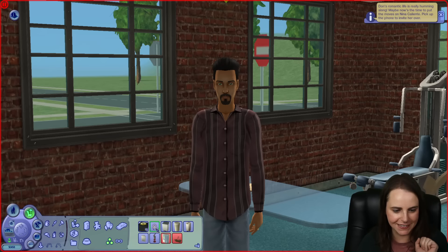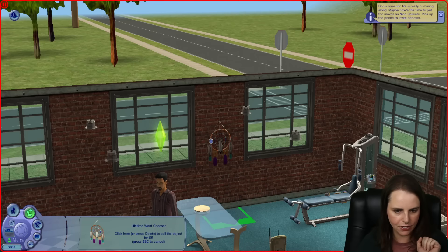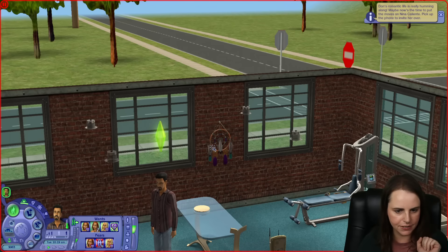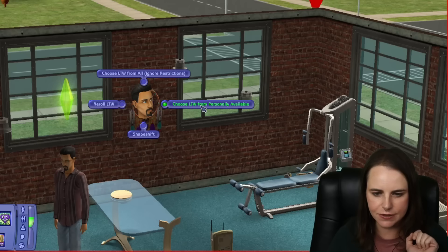It's in Miscellaneous Miscellaneous. The Lifetime Want Chooser looks like a dream catcher and costs five Simoleons. Click on this object to manually choose a lifetime want for your Sim from a list. We're going to hang this on Don's wall, then go back into live mode and choose 'Lifetime Want from All' or 'Choose Lifetime Want from Personally Available.'